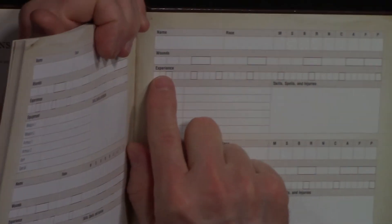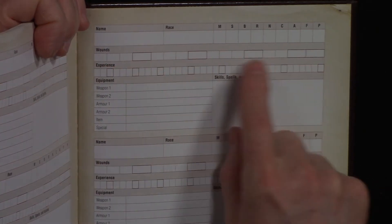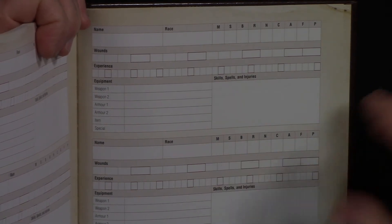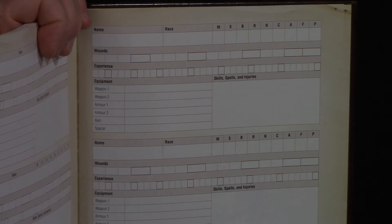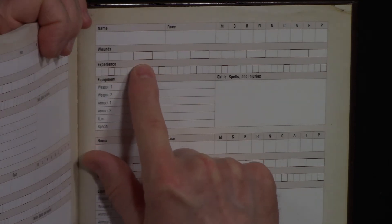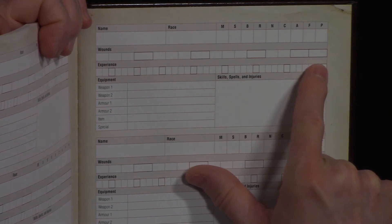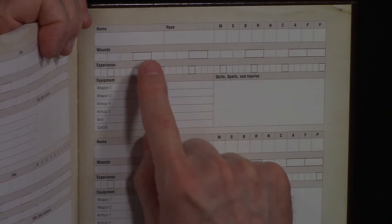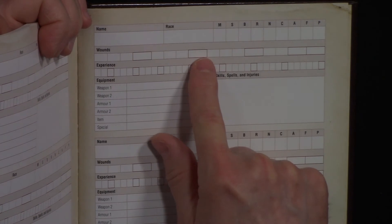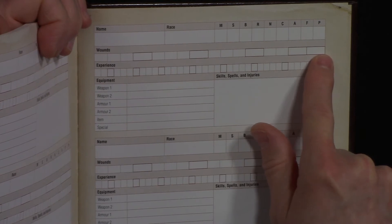Looking at the stat sheet, all animals share the same wound chart — what differs is how good their defense die is, so some characters go down faster. Wound boxes 4, 8, 12, 15, and 16 are marked darker: reaching each one applies a cumulative minus-one penalty to all die rolls, going from minus one through minus five, until you're taken out of the game.